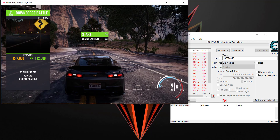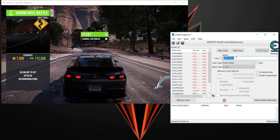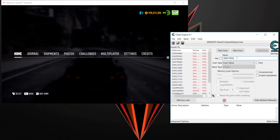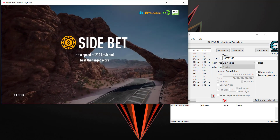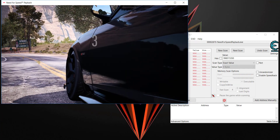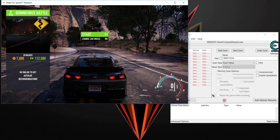Now go back to Cheat Engine. You should note the amount of your money first. Mine went down, so I enter the new amount. There are still many results, so I'll search again. It takes a couple of tries to narrow down the exact amount of your money in Cheat Engine, so don't worry about it.